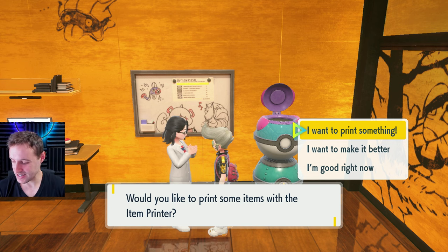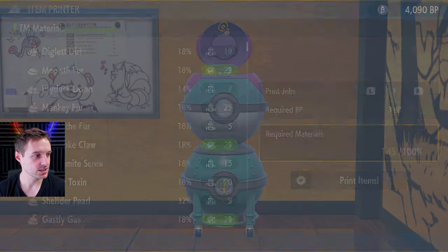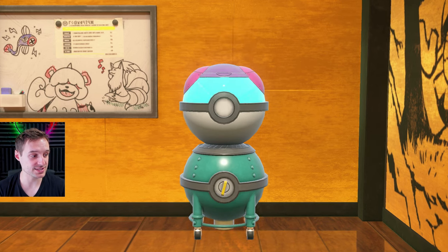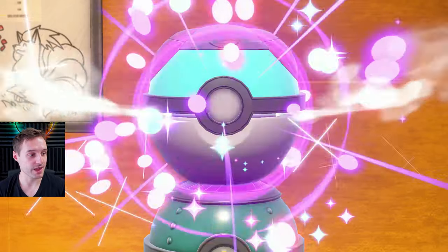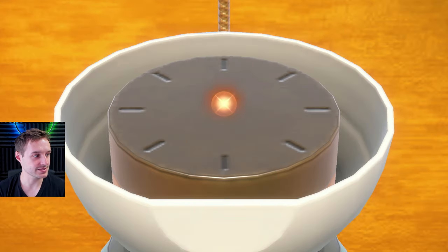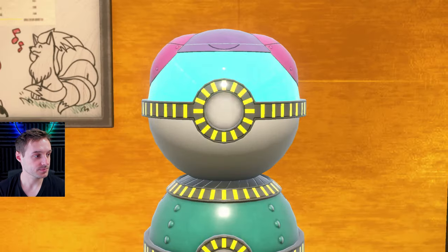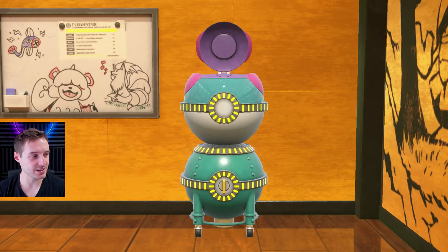It's the same process that we've been doing before. 46 seconds on the dot. And we're going for one print job. Hit X to auto select your items if you don't care about that. You don't have any time pressure after you've hit A — as long as you've hit A at the right moment, the rest of the time does not matter. You can take your time picking items or swapping print jobs and number of print jobs. A calcium — and it's going to give me the item bonus as well. Two times item bonus has been achieved. That's going to be the same 100% of the time when you do this.